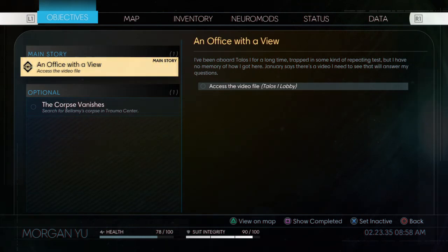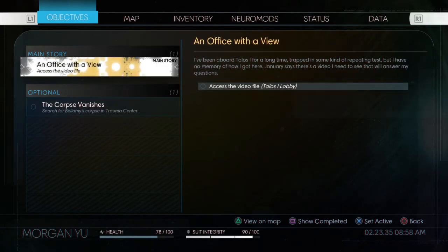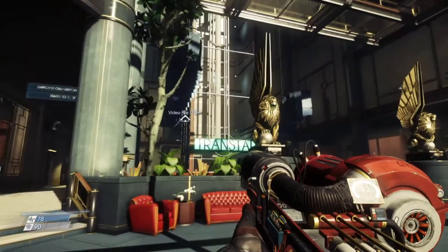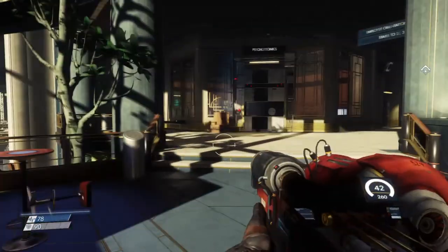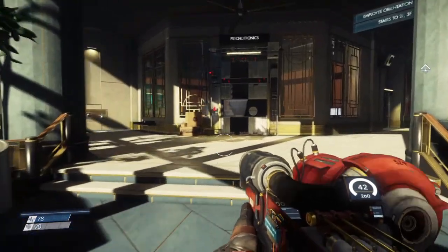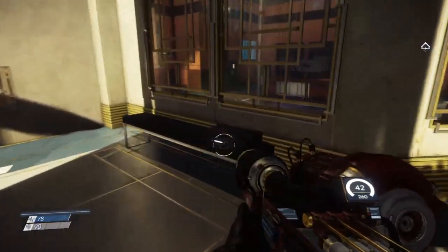Obviously we have a pretty big area. Where is our map? There's our map — now we have a map. I guess we have to kind of unlock it ourselves. It's kind of weird. Anyways, objective-wise: I have this set as active. Now it is — it doesn't show up. Oh there it is — Video File. Cool, so yeah. Obviously we have a ton to check out around here. We're going to do all that good stuff. But first, let's go ahead and head to our office here.